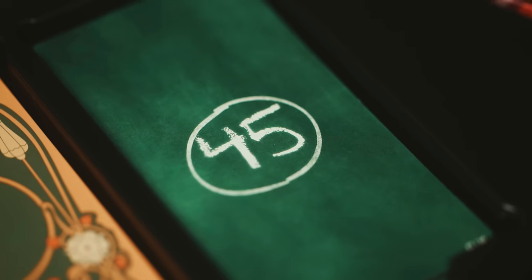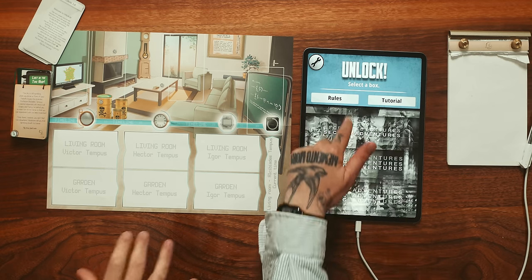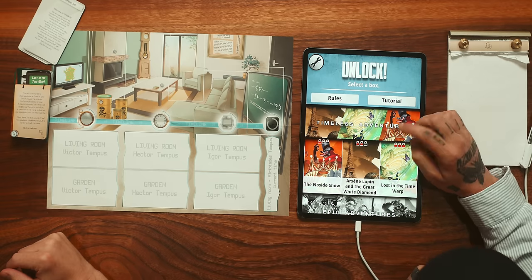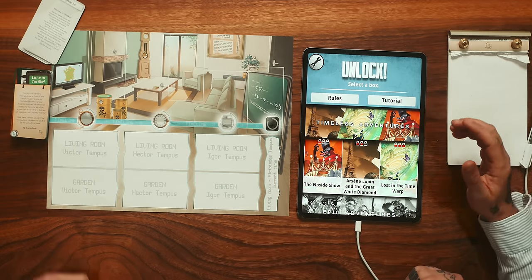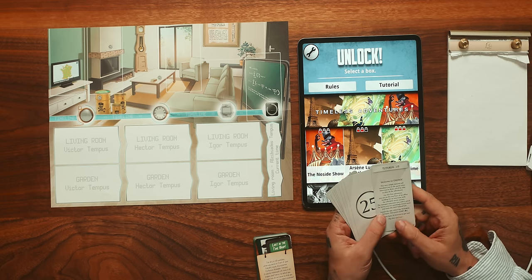So we're gonna try this one out. Which one are we doing here? These are all different adventures - Timeless Adventures. These are the tutorials: welcome to Unlock, a very simple tutorial to introduce you to the game rules. Once you're done, you'll be able to play all the adventures. For the first adventure, you're on the top floor of an office building for an interview with the Unlock Secret Society. Launch the app and select the tutorial. Do you want to do the tutorial? No.